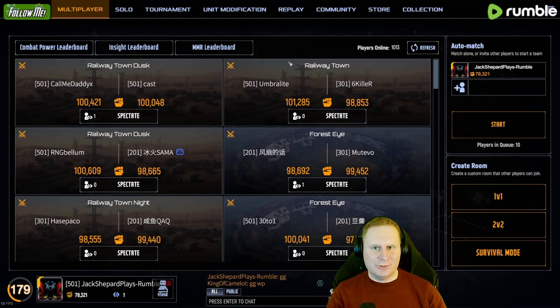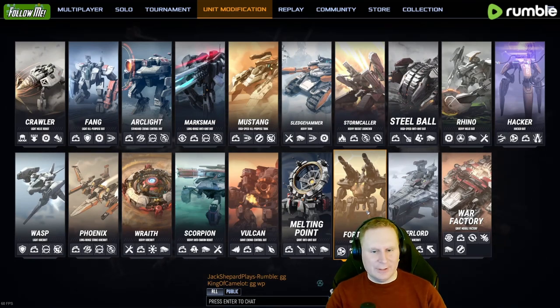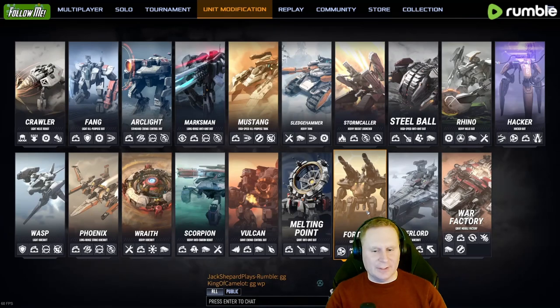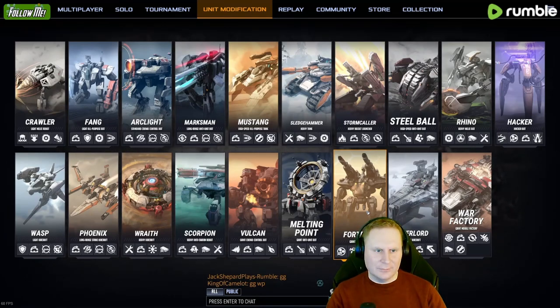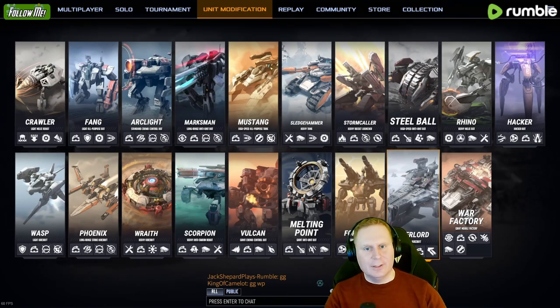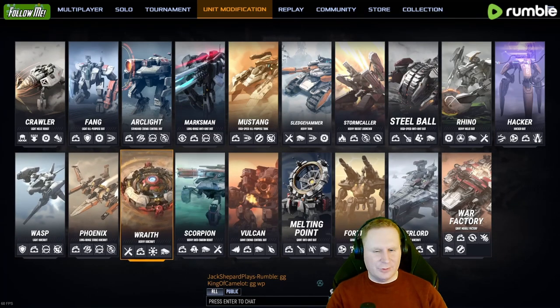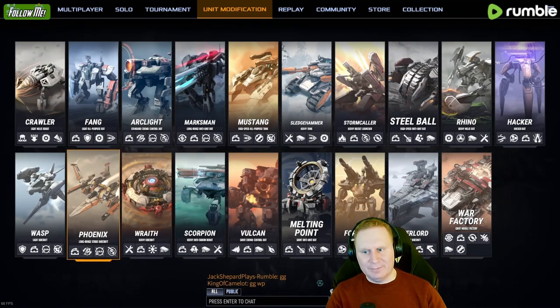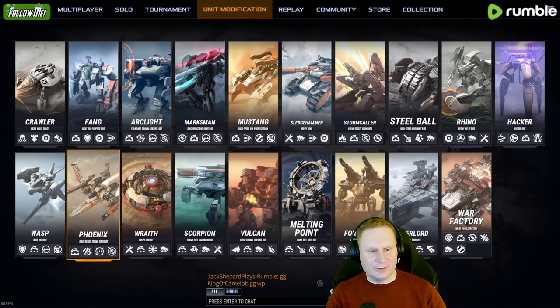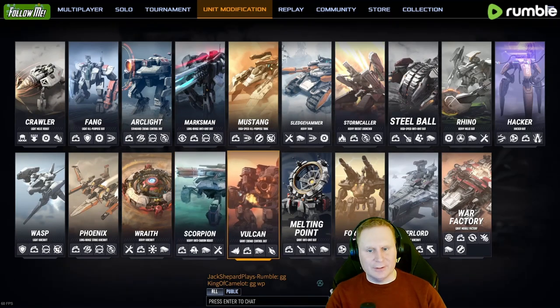I think he went too much into the photos that didn't do anything — he was trying to tank up against my damage. What else could he have done? I did not have a good entire build. I think he should have gone Overlord instead, and then maybe added Wasps — that would have been better for him. Or even going for Wraith could have been better, because I only had very few Phoenixes and they weren't upgraded. But he didn't really notice it, so I just kept leaning into what was working — the Scorpions and the Vulcans.